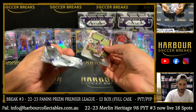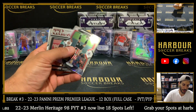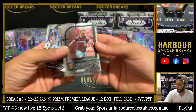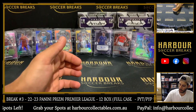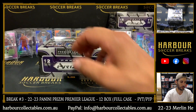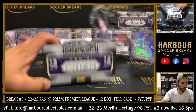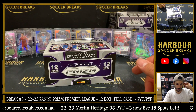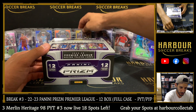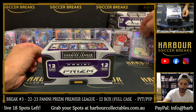Our final box gets us halfway — let's see what the second half has. Hyper of Ben Mee. Scorer's Club of Jared Bowen. That gets us to our 7th box — let's go straight in. We're halfway now. First half: 2 Purple Mojos, Sol Campbell, the Pulisic — you know how I feel about the Pulisic. We got a gold and an orange, not bad. And 2 numbered autos.